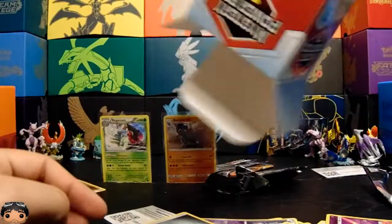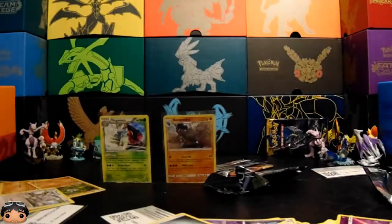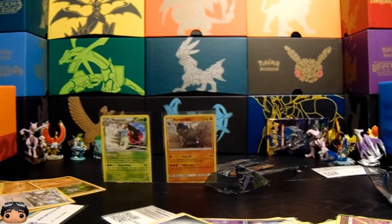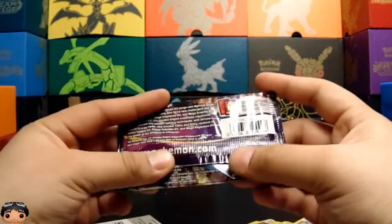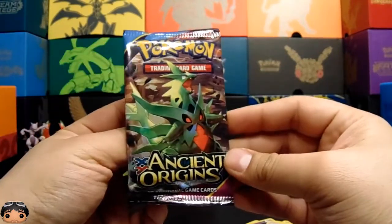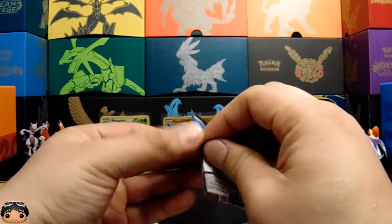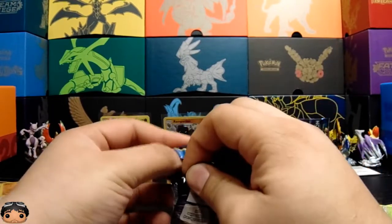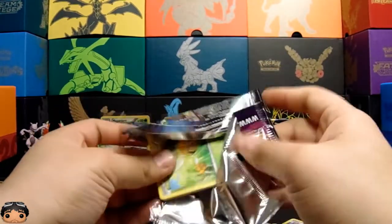Alright, and that is it for the box — there's nothing more. Yeah... what am I doing with my life. As we do here with Collecting Together, we're going to do the one-off send-off pack for you guys. It's Ancient Origins from X and Y. For that mystery power box, I guess it was okay — not too bad. I got two hits out of five packs.